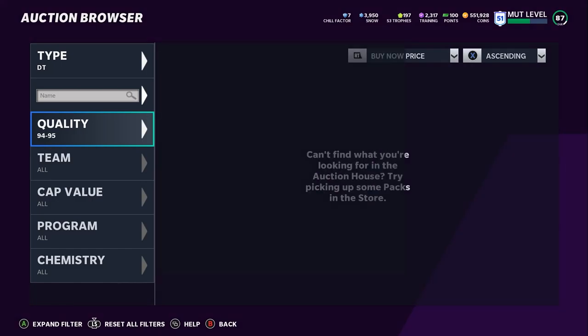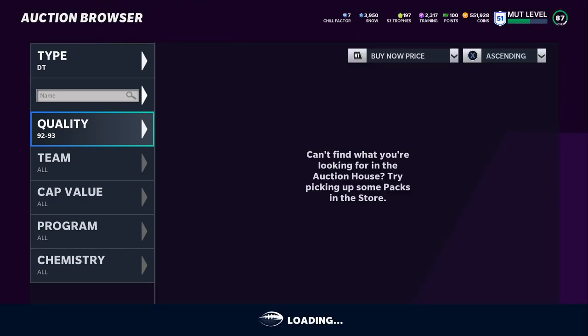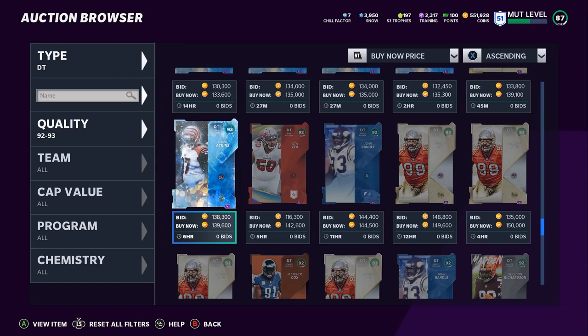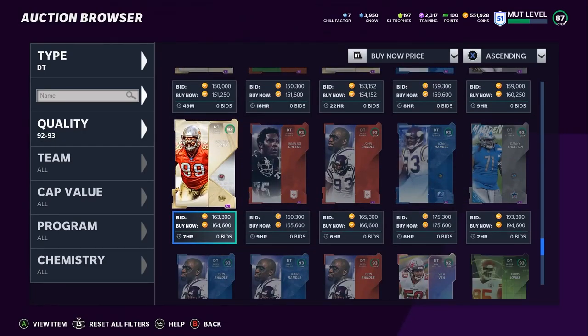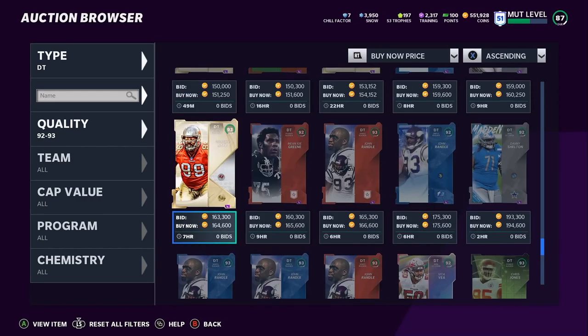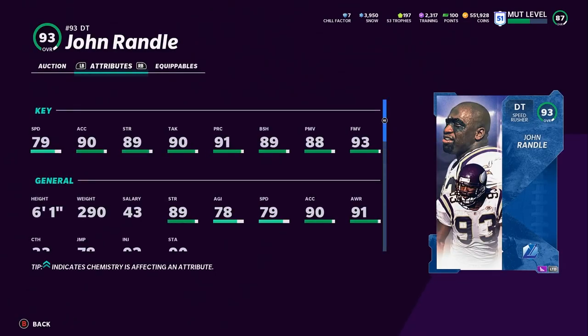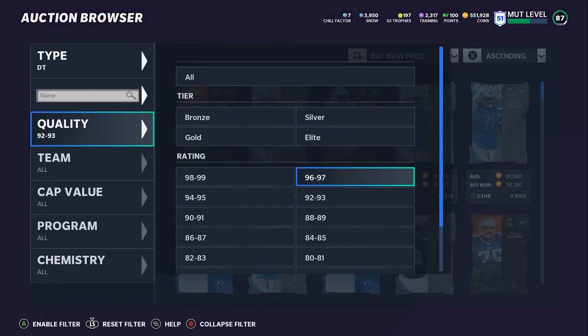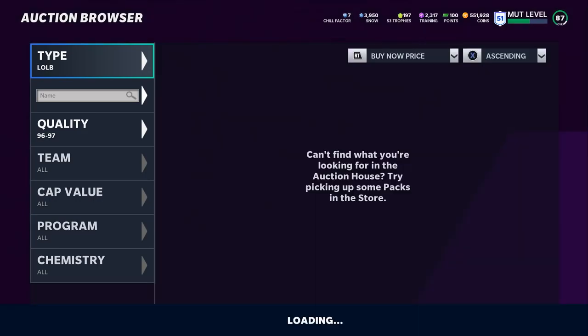For defensive tackle, we haven't gotten enough good ones yet — no 96s or 97s, just 94s and 93s, and those are definitely coming soon. Defensive tackles really aren't that great this year. You're better off putting ends inside. You can rock a Chris Jones card or a John Randall — pick a guy with high block shed and high power move. If you have a god squad, you're really not getting much use out of defensive tackles at that overall right now.